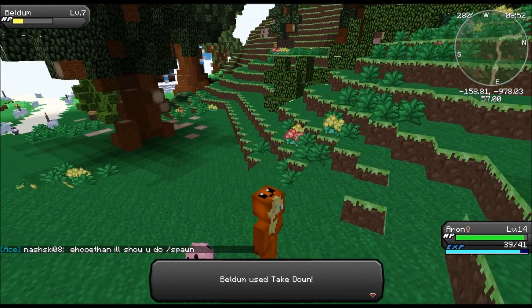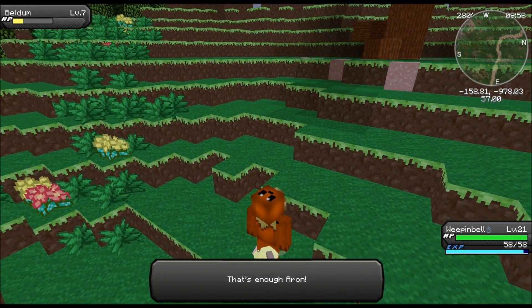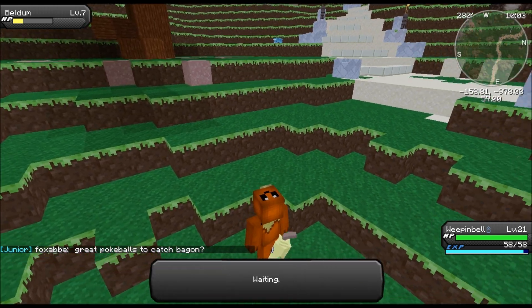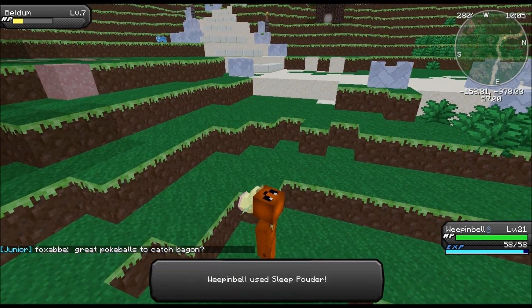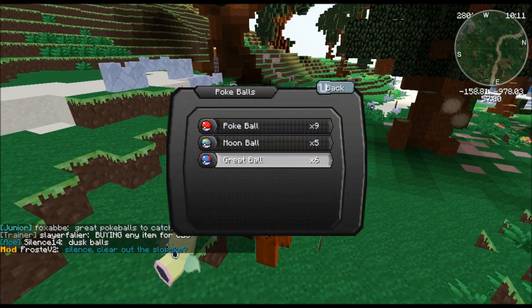I'll switch up now to Weeping Bell. Does he have Sleep Powder? Yes, he has Sleep Powder - awesome! I seem to remember it. So this should make it decently easy to catch. We'll go for a Great Ball.